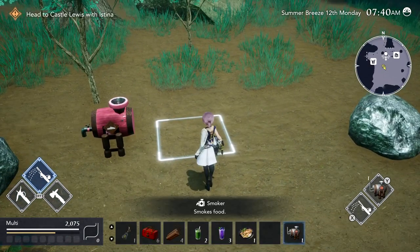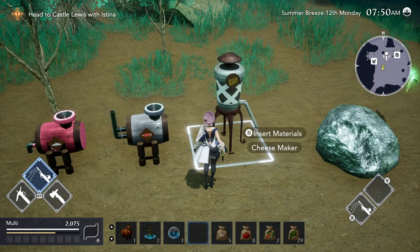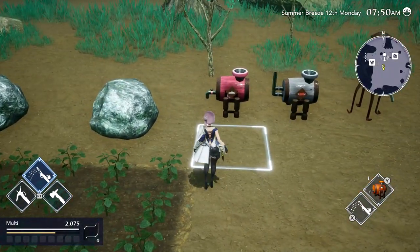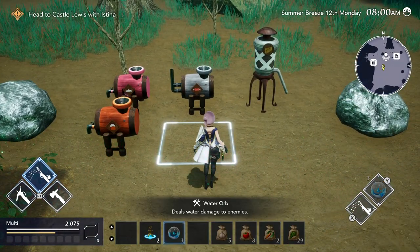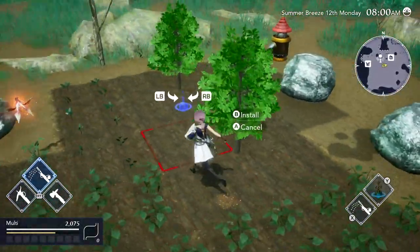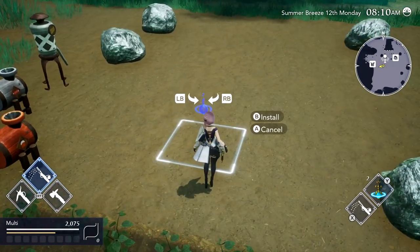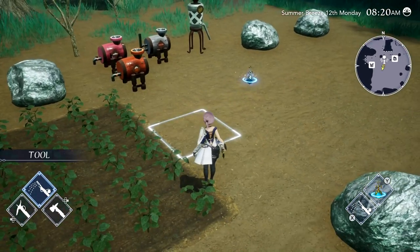I'm just going to install them all across this row, or at least as many as I can. I've got quite a few — cheesemaker. Stupid rocks are in the way, so annoying. I might put one here, put one here. Here we go. I've got the sprinklers. Do they need an entire square? I don't know how these work exactly. Just put it here and we'll see how this works.